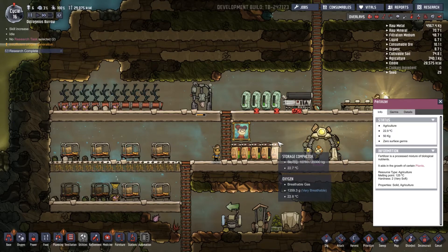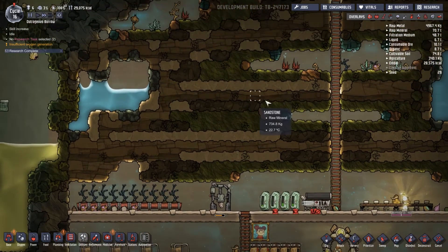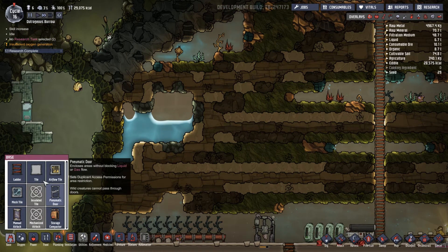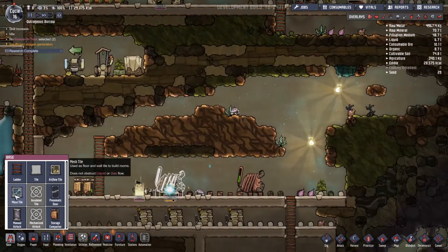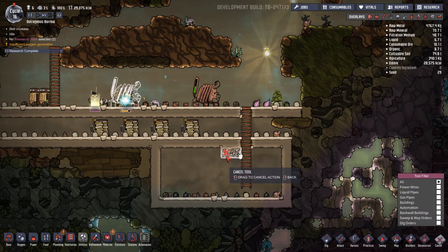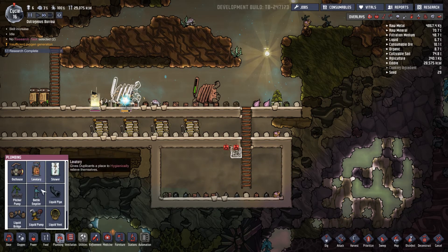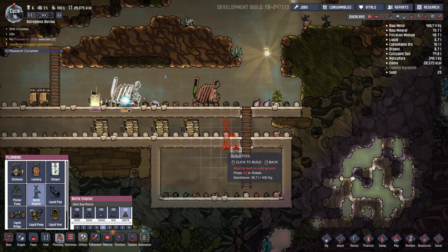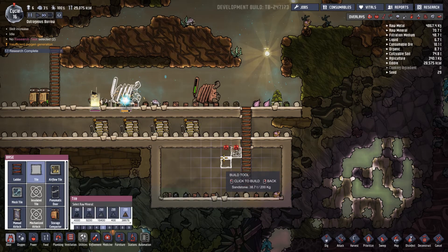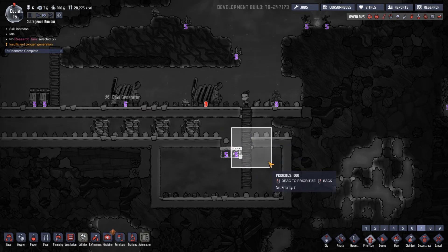Research complete — stop that. So what we want to do now is figure out what we want. We have the mesh tile which we want. Deconstruct, and then in plumbing we want a bottle emptier here — it'll be emptied there. We want a tile here as well and we'll prioritize this with a seven, although it looks like they're being done already.